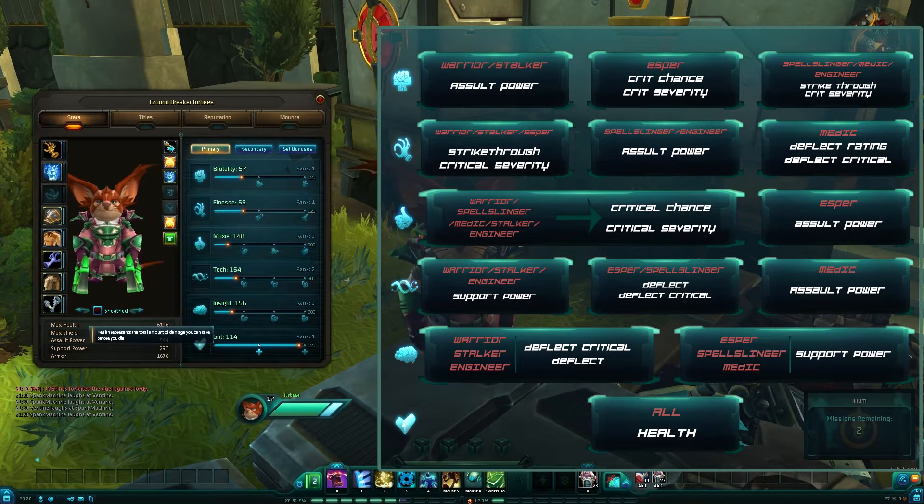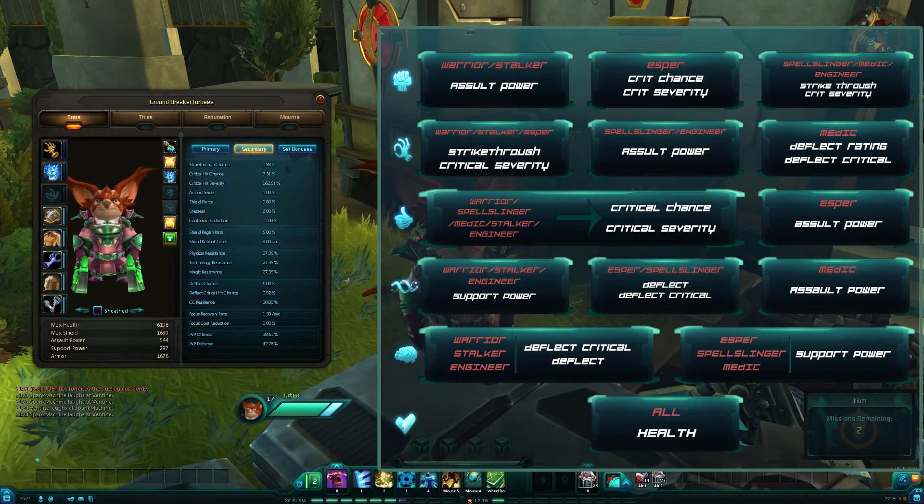So going on from there, you can see you've got your max health, max shield, assault power, support power, armor — that sort of thing. That's your main bread and butter, and these are what your weapons and armor are giving to you. The really fun stuff, if you're a numbers person, comes in the secondary stats.